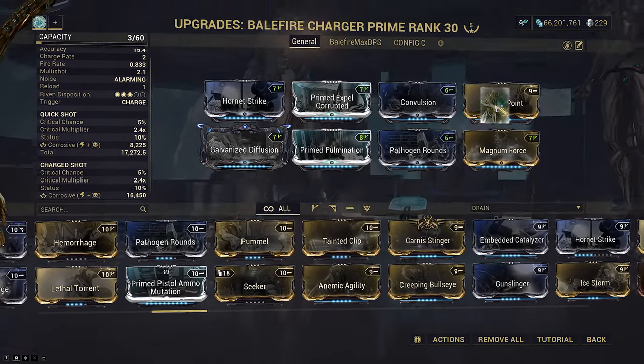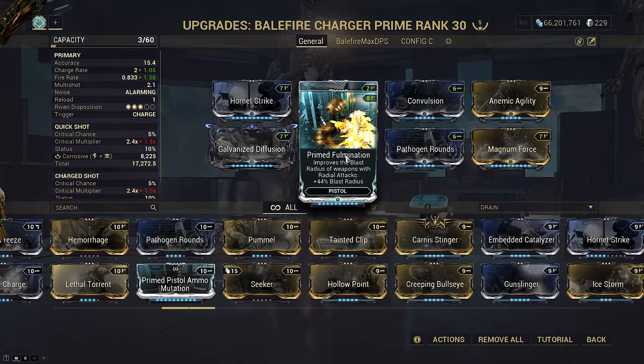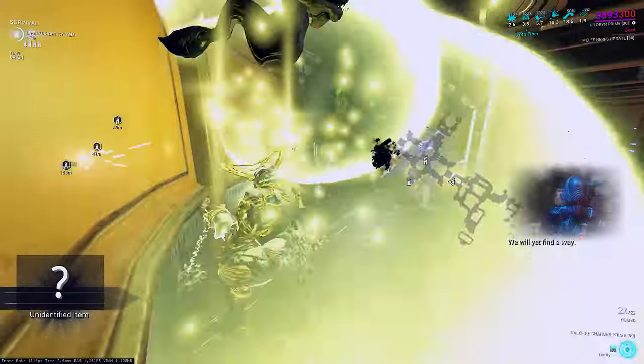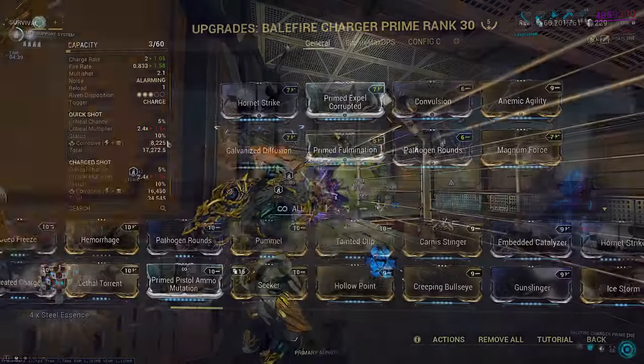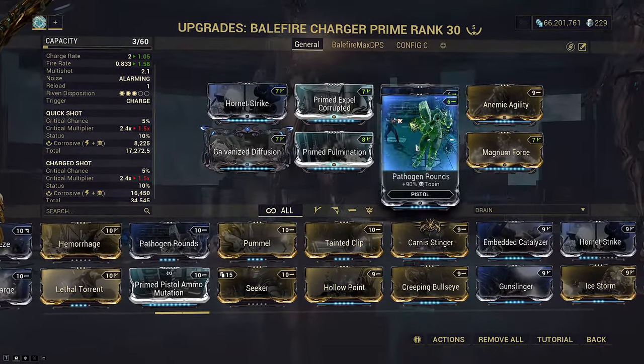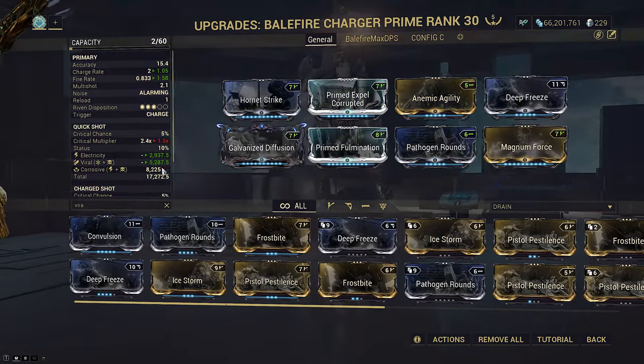For a non-crit Balefire, just replace the crit damage mod with Anemic Agility. Prime Fulmination is always equipped because the weapon has 0% falloff, so increasing radius gets squared when calculating damage area — always worth it. Use Corrosive if you aren't full stripping, and Viral if you aren't full stripping.